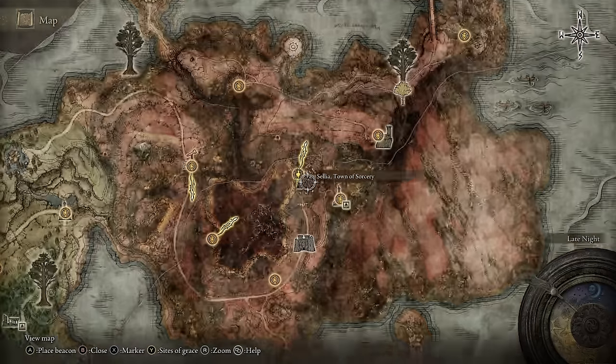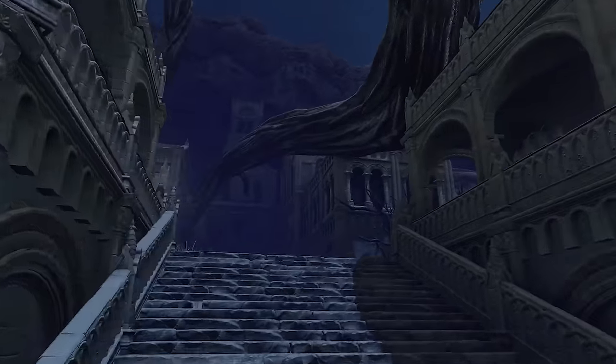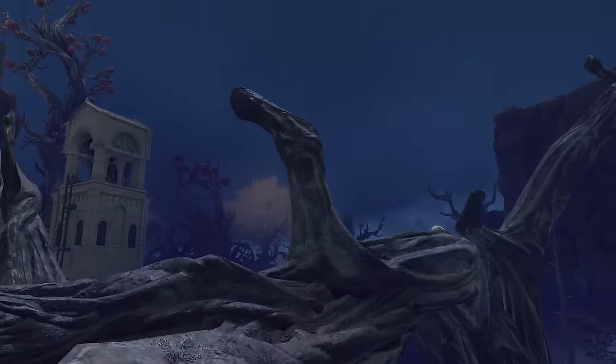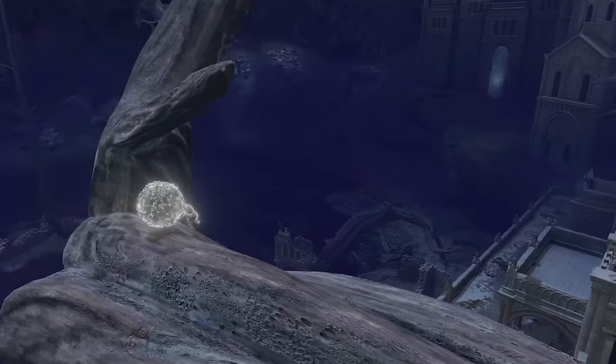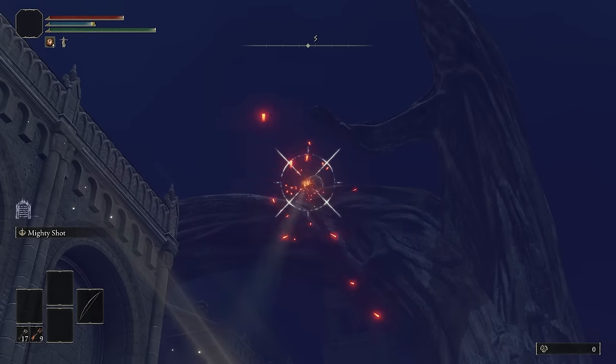You can obtain the Double Slash Ash of War quite early in the game from Celia, Town of Sorcery — it drops from a teardrop scarab located on a large root. If you get too close it will teleport to another location, but you can use any ranged weapon to quickly take it out.